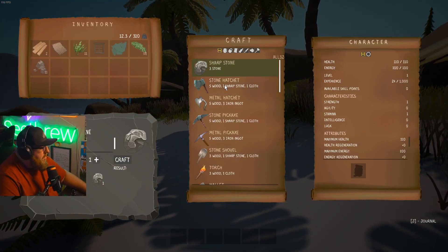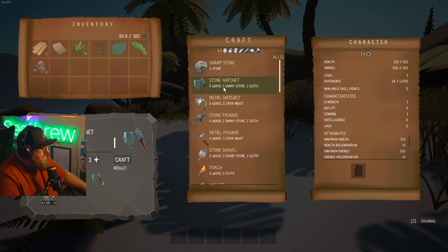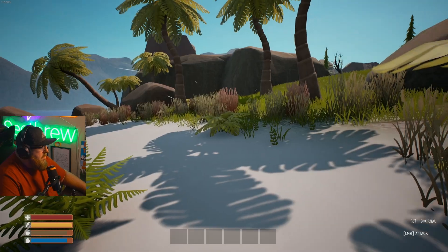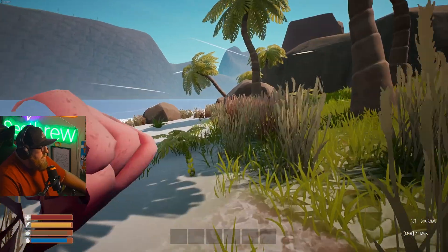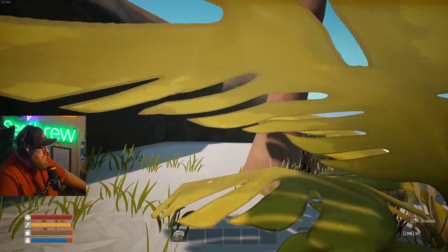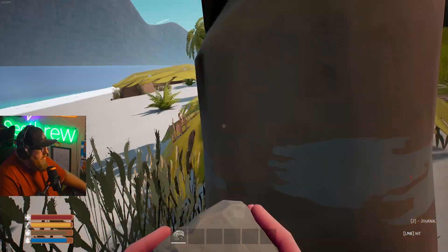So a sharp stone — how do I craft it? I click down here. Perfect. We need five wood and a sharp stone and cloth to make an axe. How do we get wood? Can I just punch trees like ARK style? I'm assuming this is not how I get wood. Maybe with my sharp stone — put it on my bar. Oh yeah, Rust style. I got you.